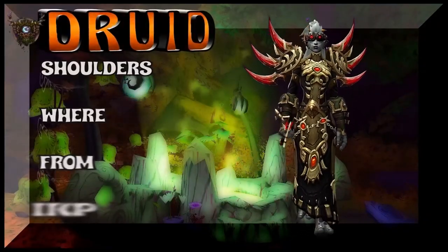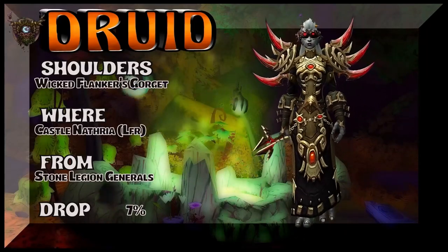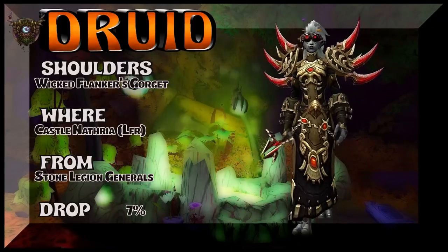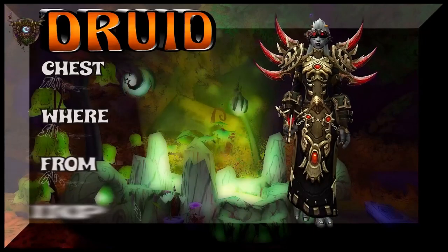I did a similar set to this and we upgraded it with a few additions, obviously. Wicked Flankers Gorget, which I guess is a different name for shoulders. Castle Nathria, LFR, Stone Legion Generals drop that shoulder piece.